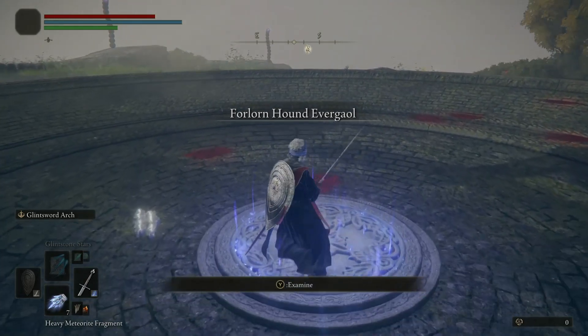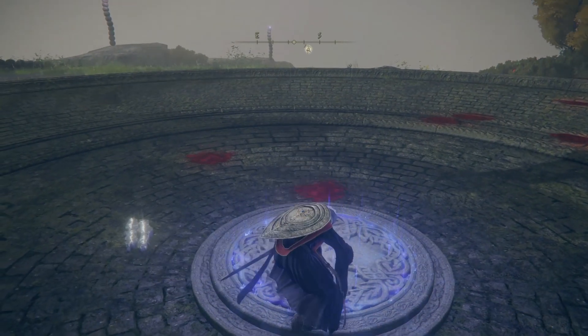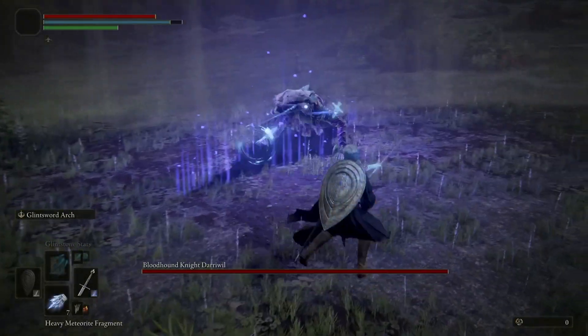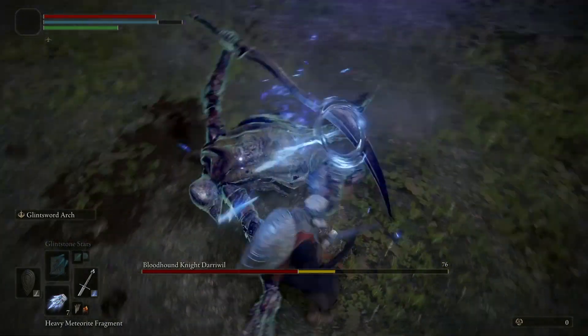There's a unique area later in the network test called the Forlorn Hound Everjail. Inside this landmark, there's a boss called Bloodhound Knight Darrowil. This boss is reminiscent of the Outrider Knights from Dark Souls 3. It uses a curved greatsword seen in the gameplay preview, and even uses the same weapon skill.